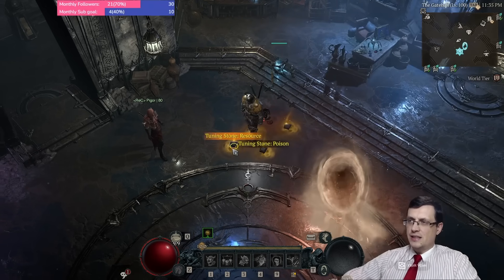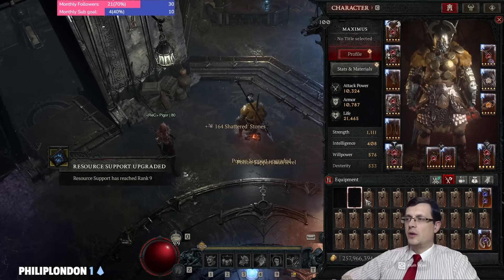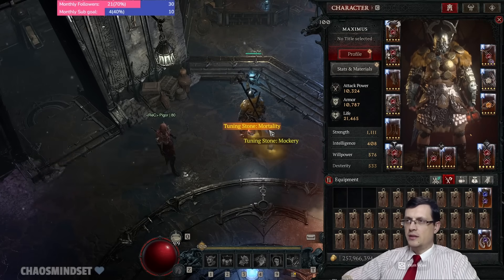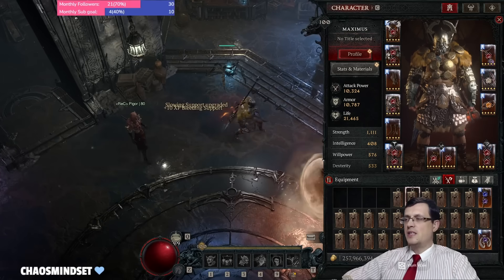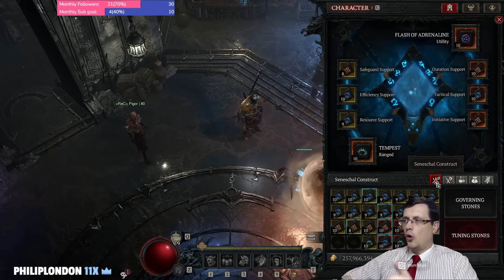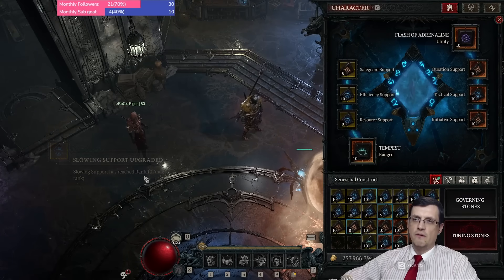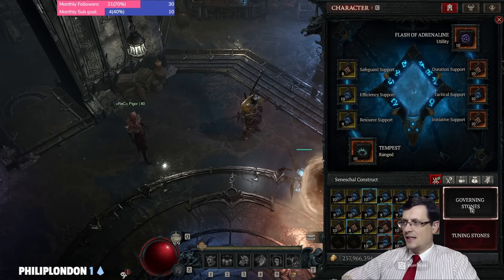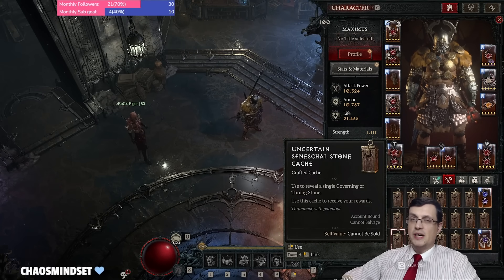So the smartest, most optimal way is to open them one by one. You open one, pick it up, then open the next one. This guarantees that from each cache you will get only stones that are not max level. You can see this one just reached rank 10 — the next cache I open will never drop that stone again. Be smart about it.